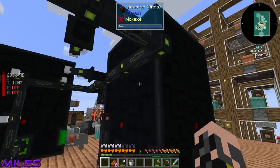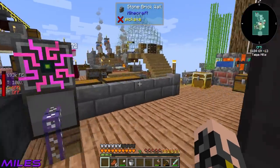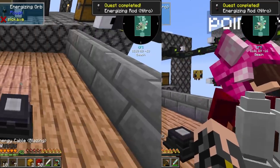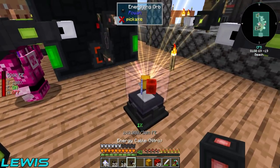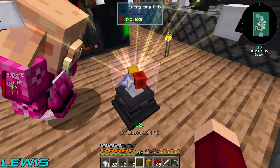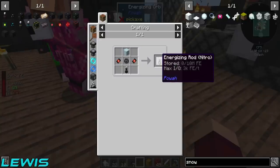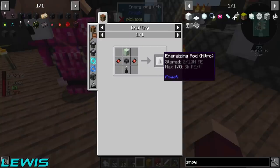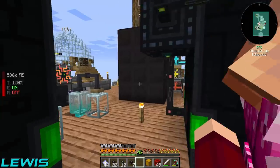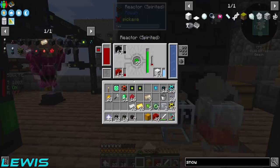I need two more capacitors - one and two - boom! Miles, we've got ourselves a nitro energizing rod! If I go boom boom boom, how fast is this going to go? Look at that - it's unbelievably fast! It's at a decent speed. Still a lot of power so it's not moving. That one nitro rod is basically worth two of the green ones. We're just stacked with power - over a hundred million FE.